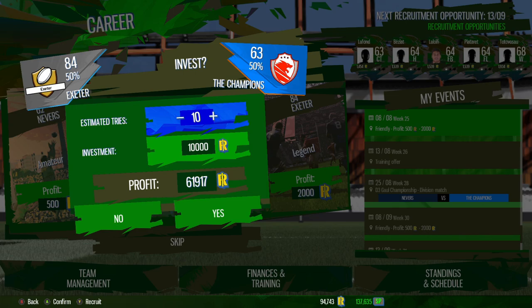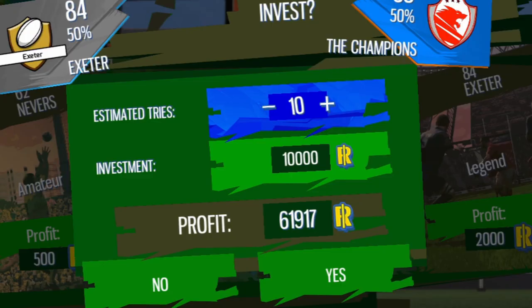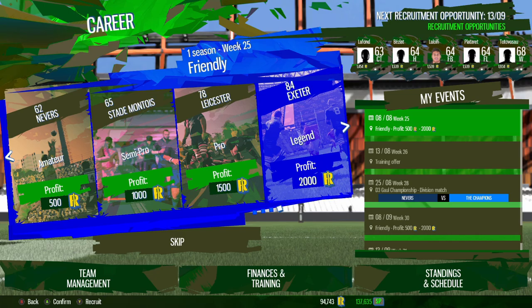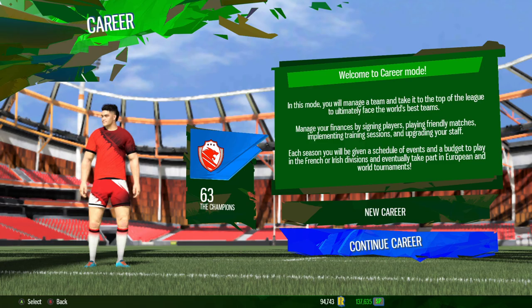The money gradually increases all the way up to 10 tries — 10 is the maximum and 10,000 is the maximum you can bet. It pays you back 61,917 R points. Of course, you've got to actually be able to achieve this, which can be difficult depending on what difficulty you set and what game length you're actually playing.